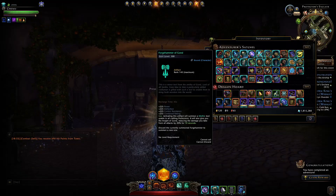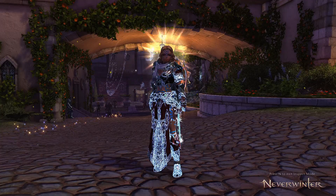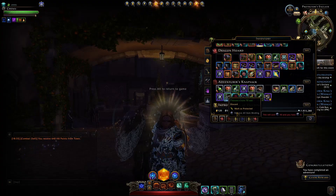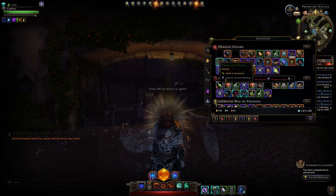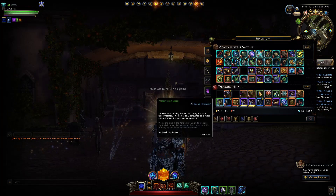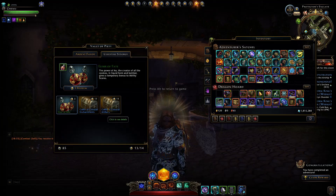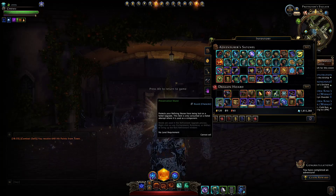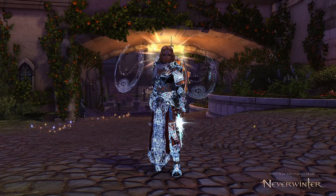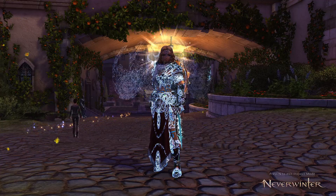It seems we can only unbind our Lion Heart or Celestial weapons, our artifacts, and also some coal wards and preservation wards — costing you one unbind token per prez ward. For coalescent wards, I believe it was 80 tokens per ward, so if you got one from Celestial Coffers you can potentially unbind it, but in my opinion it's not really worth it. You may as well just upgrade something with that ward. I assume the drop chance will be similar to what we see from trade bars.